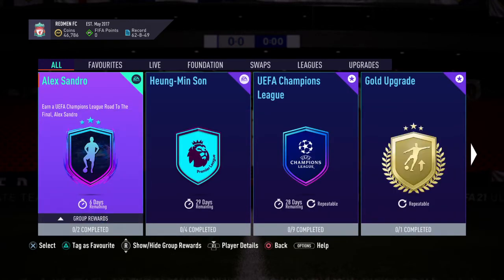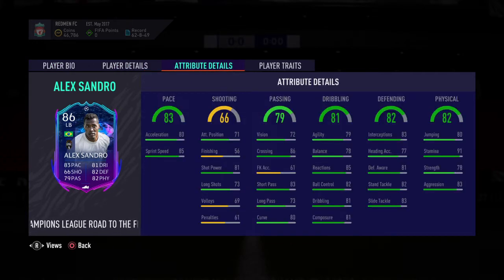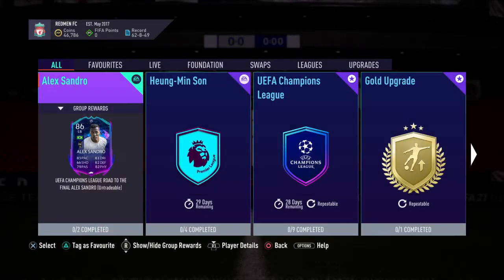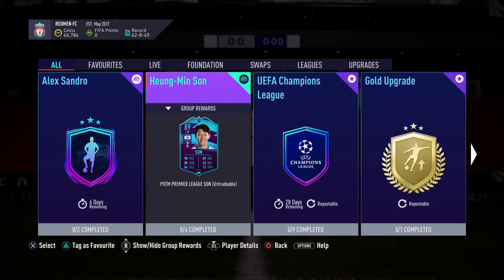So we're going into the SBC section. Alexandro — three-star, three-star, high-medium work rates. He's got really nice sprint speed, really nice agility and balance, nice reactions, dribbling, composure, and passing is really good. Crossing as well — nice dribbler. Think this card's really good. It's an 84 rated squad with 80 chemistry and an 86 rated squad. I think that's a bit too much, but if you guys want a quality left back, Alexandro is your man.